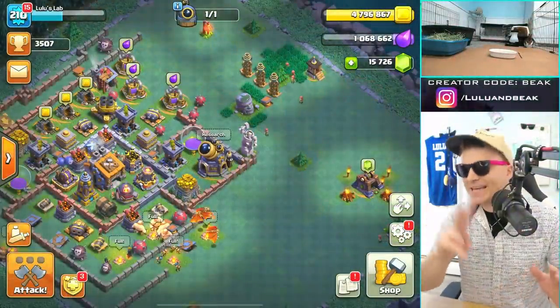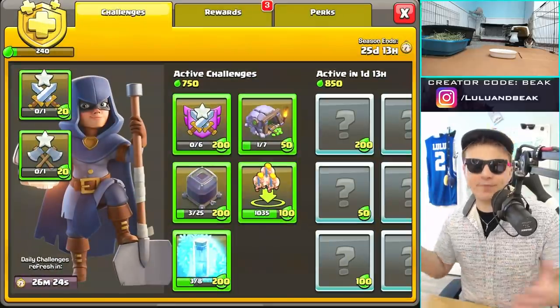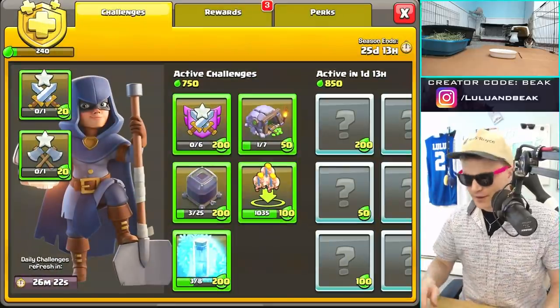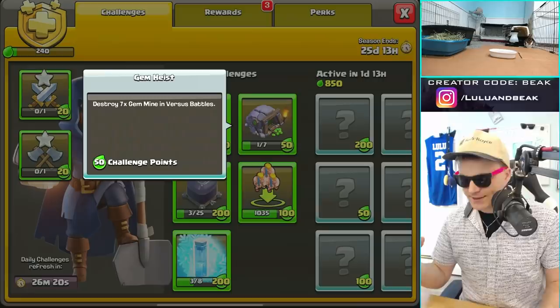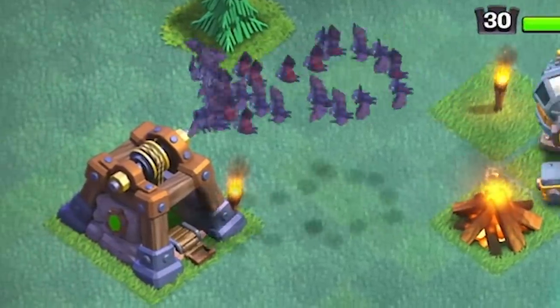We're back in Lulu's Lab — this is base two, our second base. I noticed we have not gemmed the goal pass over here, so we're just gonna farm all the way to the end. One of the challenges is to destroy gem mines — I absolutely love this, it gives me an idea. Hang on.